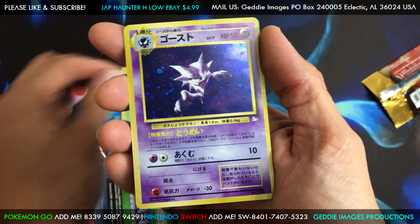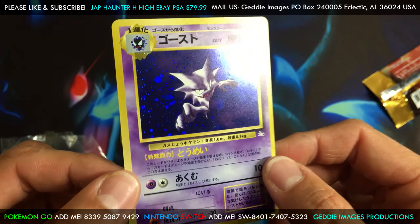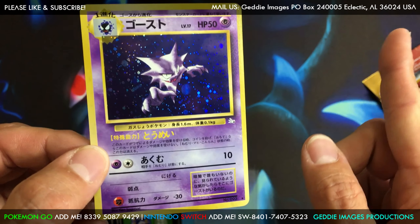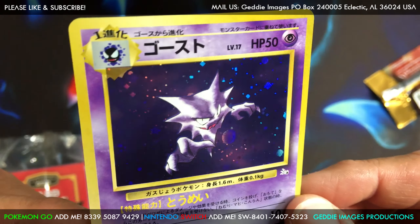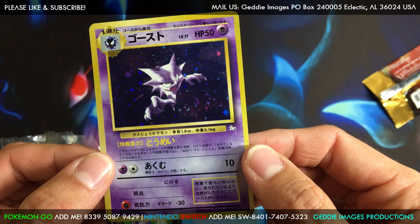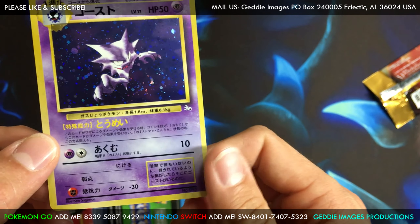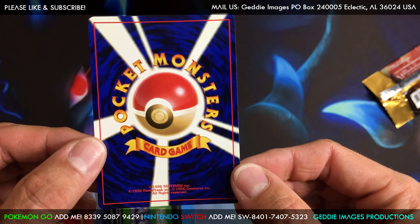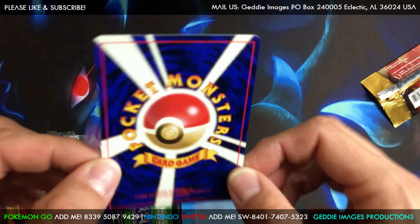It's a Haunter — awesome! I was thinking about a Rocket card there because we pulled a Hypno a while back. This will be added to the vintage openings playlist if you want to check that out. That is a sweet color there, looks very nice. Let's check the back of the card — the centering looks pretty good, it looks like it's a little more to the right.